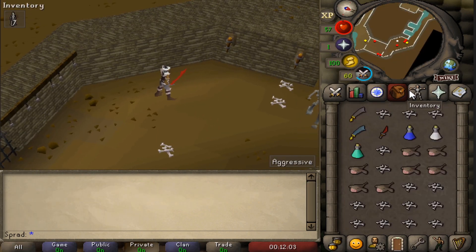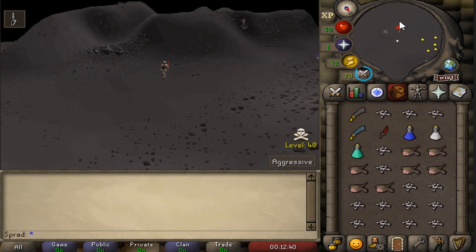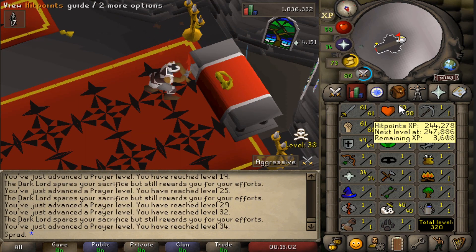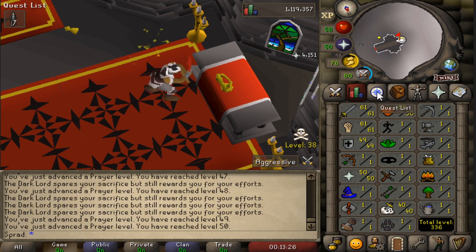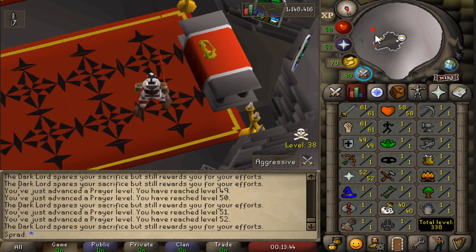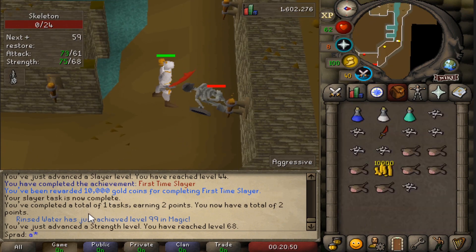We have some bones we can use on the altar as well, so let's go use those and see what prayer we get. This is the best place to use your bones because you actually save a certain amount of them. We're already 34 Prayer using just regular bones and saving a lot as well. There are the protection prayers - 50 Prayer not bad! We got 52 Prayer from all those bones, holy moly.